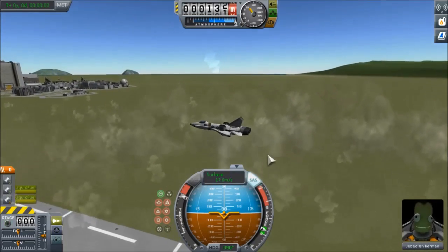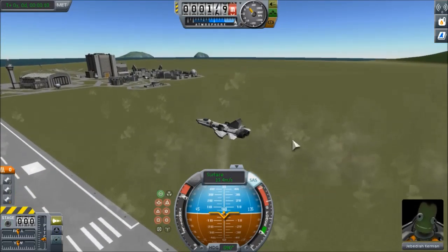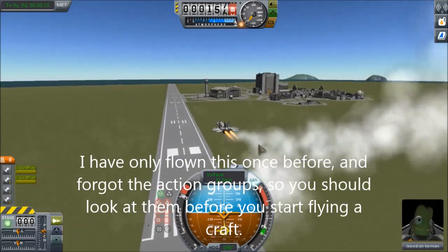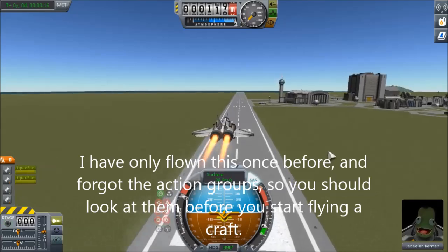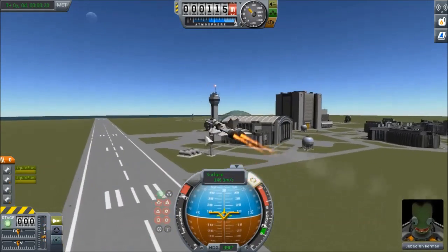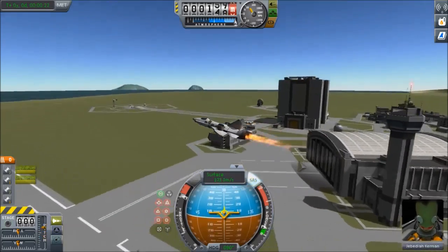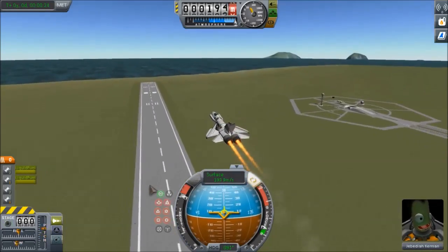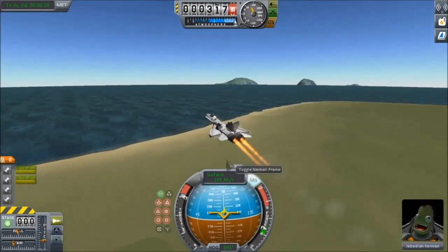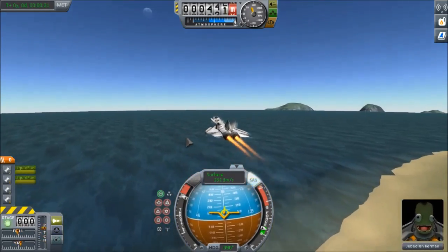And when you get high enough, you switch the — I clicked the wrong button — you switch it. I'm using the afterburners just to speed it up a bit more. You don't have to if you get high enough, but that's just so I don't hit the ground. It flies actually pretty quickly — this one can get up to Mach 1, which is pretty good for a VTOL.